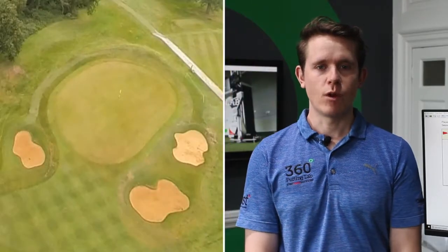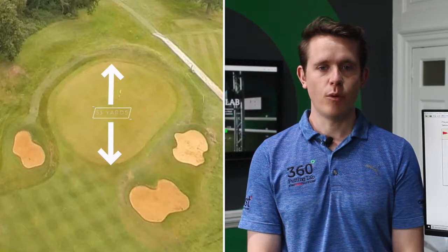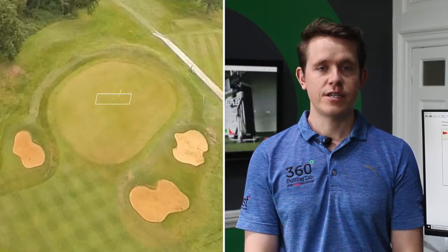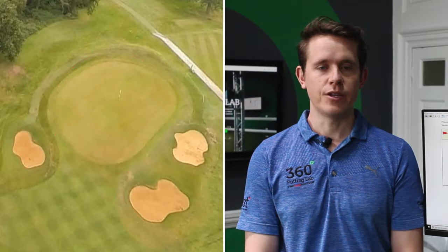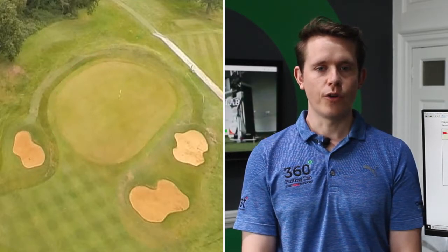The second green of the high course is a fairly large green, measuring 33 yards at its deepest points and 22 yards at its widest. The green sits at an angle to the fairway, meaning that despite its large size, accessing the whole surface of the green is challenging. This can make the green feel like a smaller target on your approach.